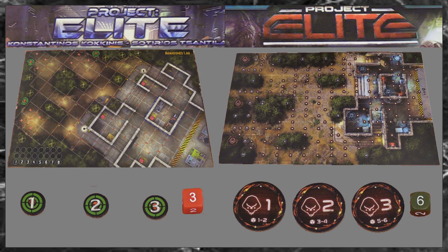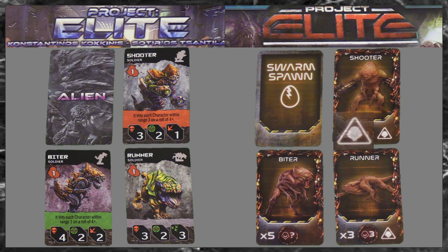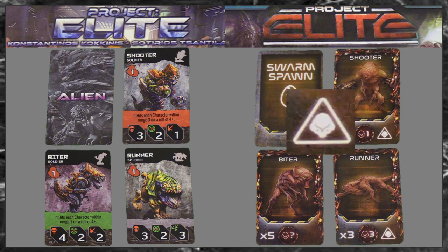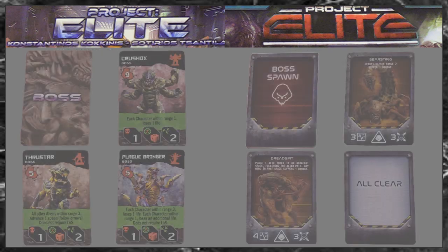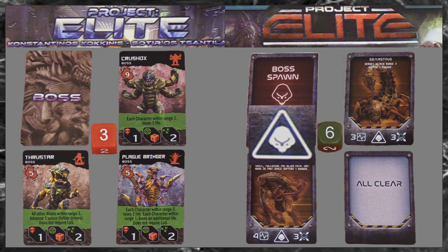Spawning basic aliens: it's very much the same in the 2 versions. The new version uses an icon for if a card is activated after being spawned, instead of using a different background color. Spawning boss aliens: it's very much the same in the first version. You will roll a D3 to determine the spawning spot, and in the new version you will use a D6 die. The new version also uses an icon for if a card has to be activated after being spawned.